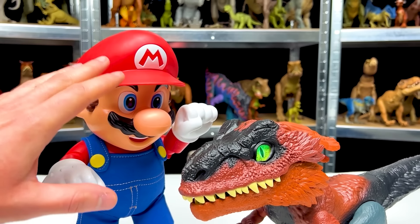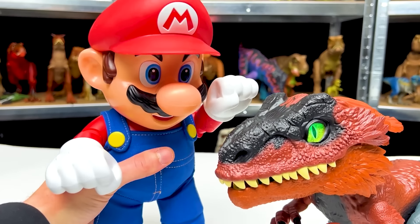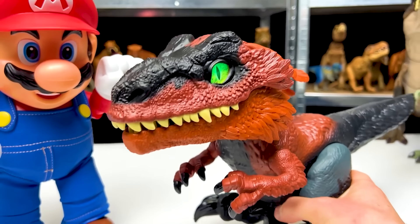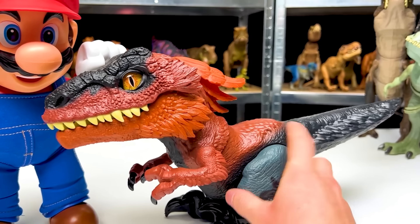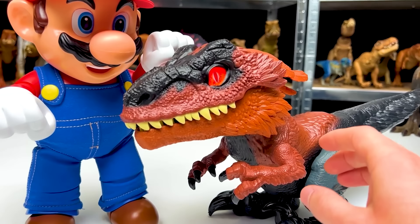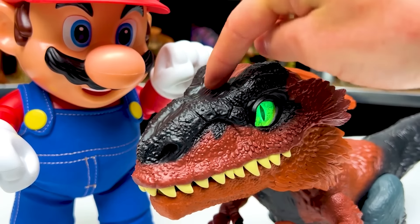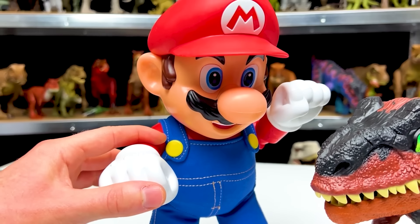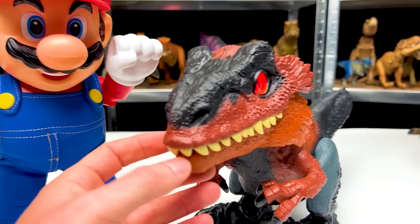Now this time Mario is quite a bit taller than the dinosaur predator figure — there's probably a 5 or 6 inch difference between Mario and the Pyroraptor figure. But which one is heavier? Mario is decently heavy, and the Pyroraptor — you know what, I think the Pyroraptor is heavier this time. That makes sense because look at the size of this thing — there's a lot of plastic and there are motors and batteries in it as well. This Pyroraptor figure is one of my favorites because it is battery operated and you can interact with it. But either way, who do you think would win in a battle — Mario or the Pyroraptor?